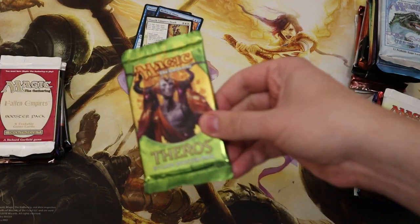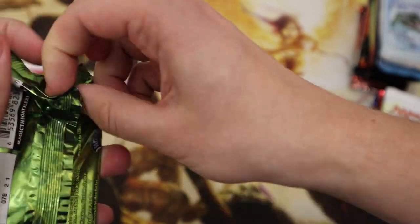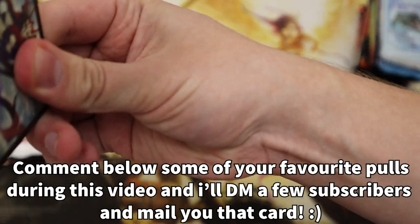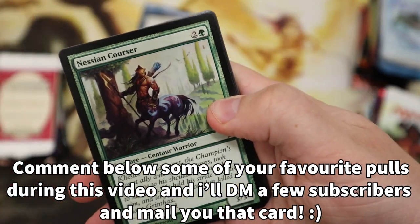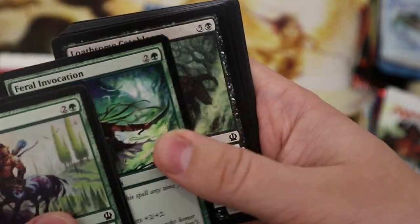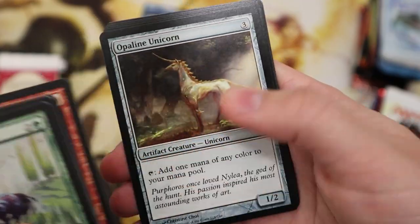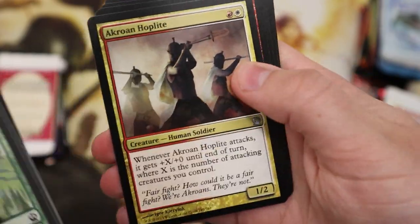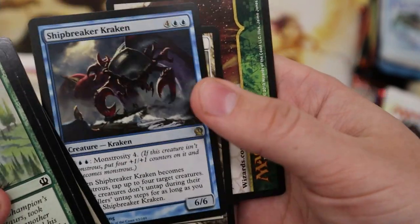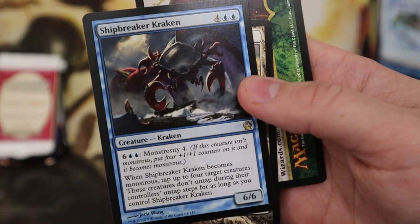Moving on from Theros Beyond Death, we go straight to Theros. It's not an incredible set but it has got a Nykthos, Shrine to Nyx, which would be very cool to pull. Look at these older cards — imagine how long these have just been sitting there unopened. Here we go, are we gonna get it? No — we got a Shipbreaker Kraken as the rare.